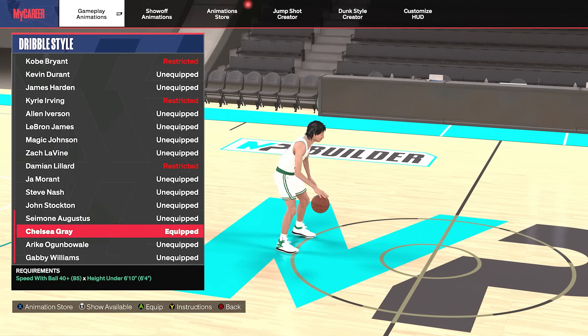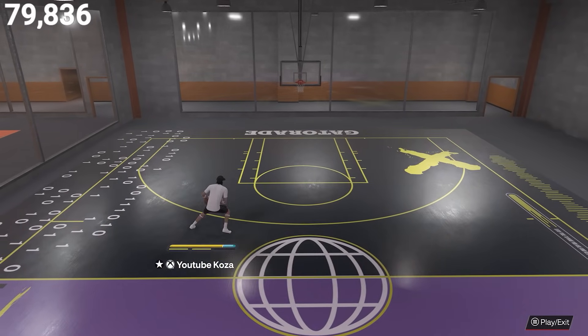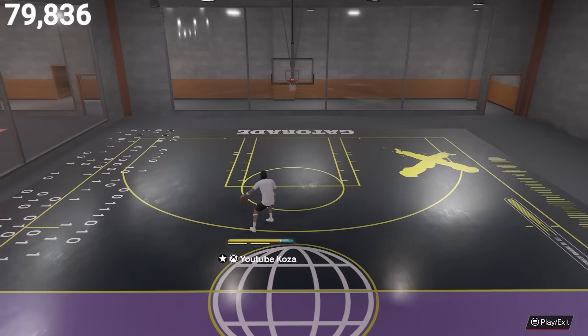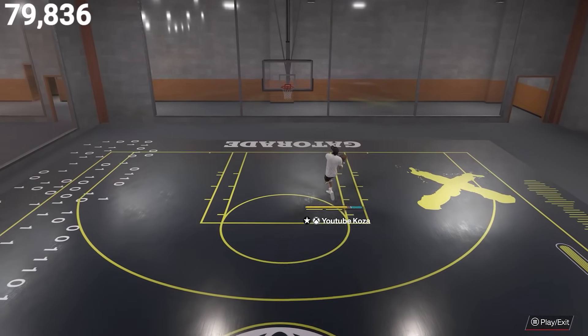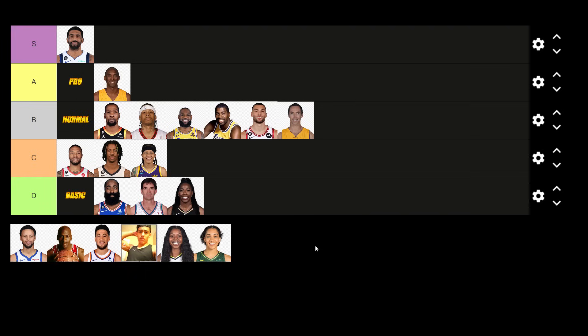Now onto Chelsea Gray — you need a 40 speed with ball and you have to be under 6'10". This one has the worst animation to speed boost towards the ball hand and has the worst cross launch animation, so it has the worst of both worlds. Again another dribble style that is one of the worst in the game. So we went ahead and threw her into the bottom D tier.